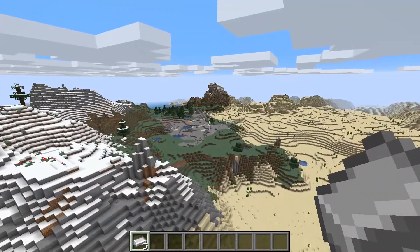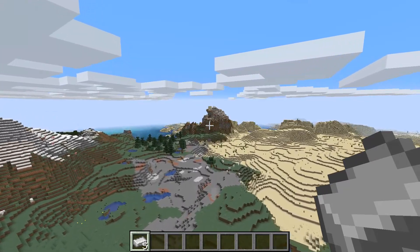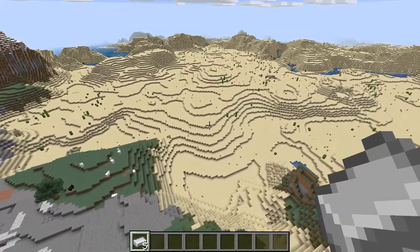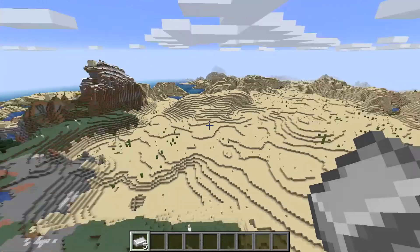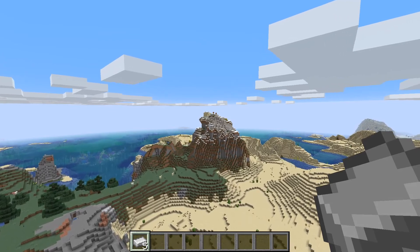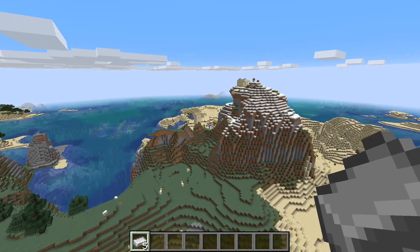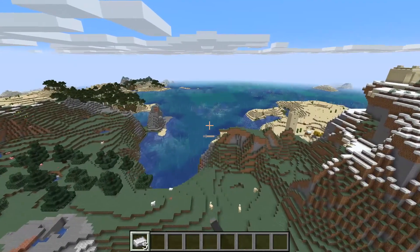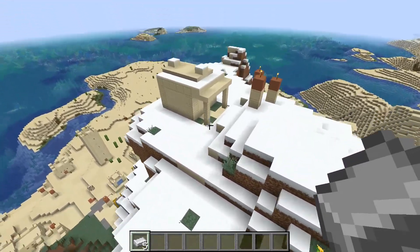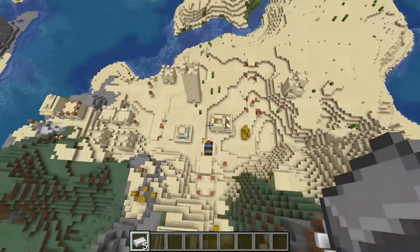Wait — is that a building? That is a building! So this is yet again another Desert Village. I would argue that there are at least three or four Desert Villages within this seed. And there's also another temple over there that I've just seen as well. This is absolutely crazy — we've got this weird formation right here that's actually spawned right next to a coal reef. And this desert building has spawned all the way on top of this snowy mountain somehow.